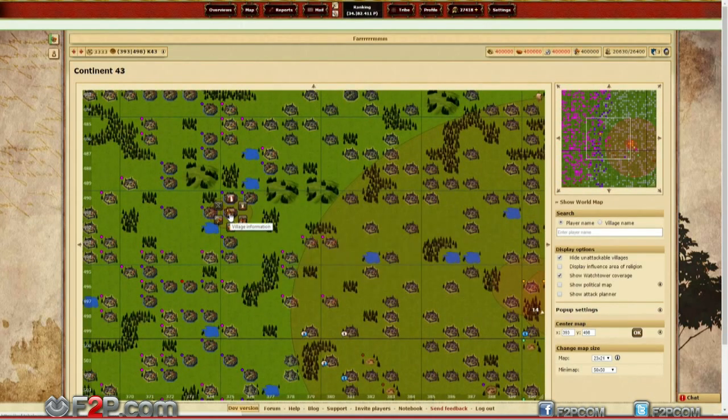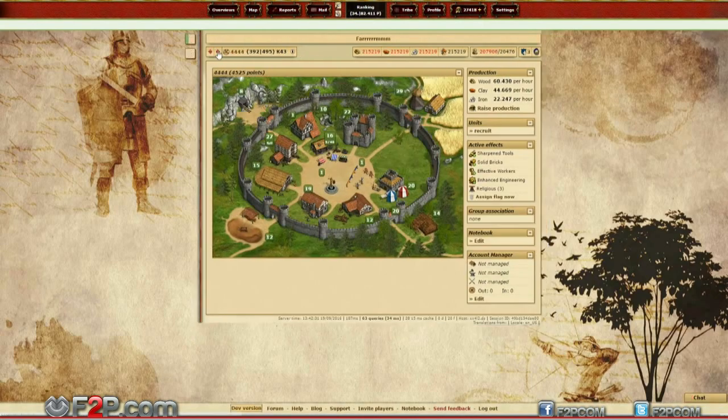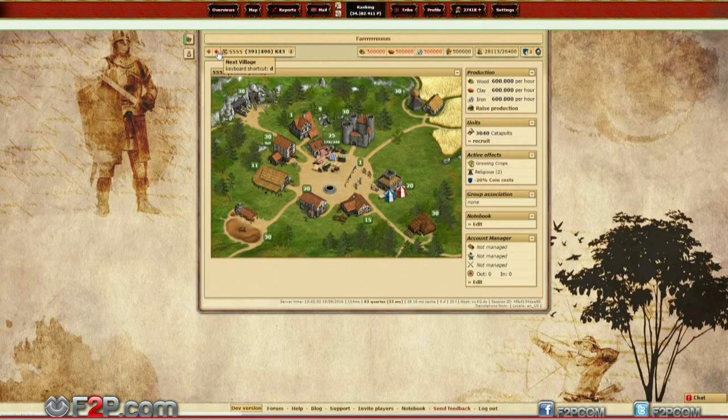It is a building, so it also means it can be destroyed. While the Watchtower gives useful information, it only does so when an attack enters the range, so spotting the attack early and tagging it manually will still give you an advantage.